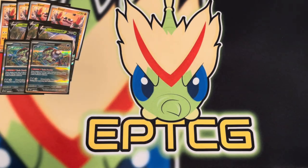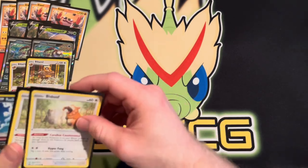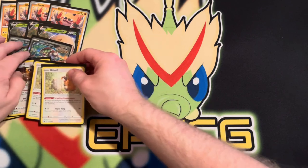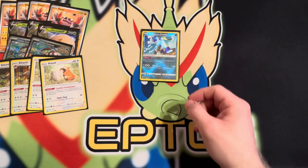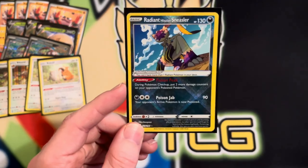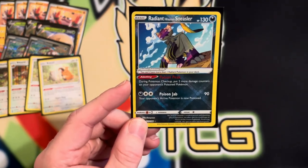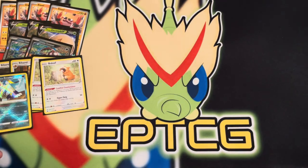Next up we have a 2-2 line of Arboliva, which is in here strictly so we can keep our hand at least at five and get some consistency cards out. And speaking of Sneasler — here is Radiant Sneasler. Its ability is: during the checkup phase, you put two more damage counters on your opponent's active Pokémon for poison. That's really nice and helps out with your damage a lot.